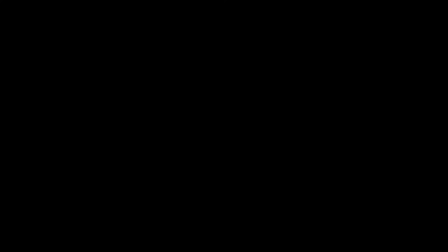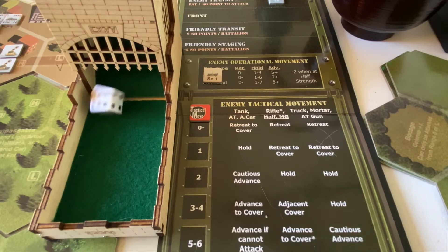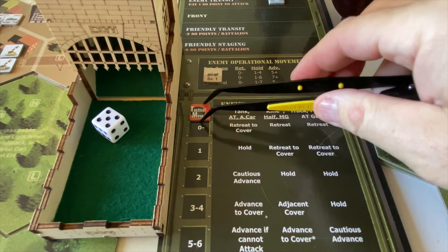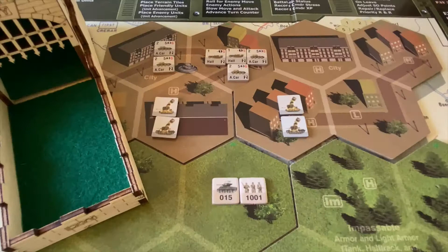Now the big move — let's see what happens with the German movement. Let's roll. A five! We did not want that. That makes it a tactical movement — it's a four: advance to cover. The armored cars are going to advance back on us, and they'll all get shots at our Jumbo in the open. That's a tough roll for us. Fingers crossed we can make it through this.